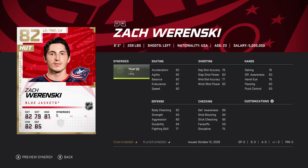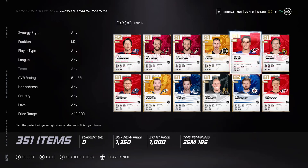We're on the C card. Not terrible at all — 82 speed, 85 defense. That's not bad at all. That's very good.